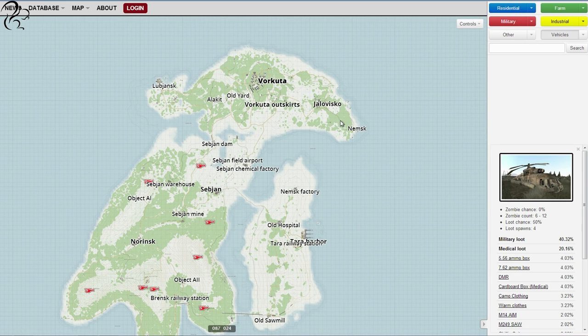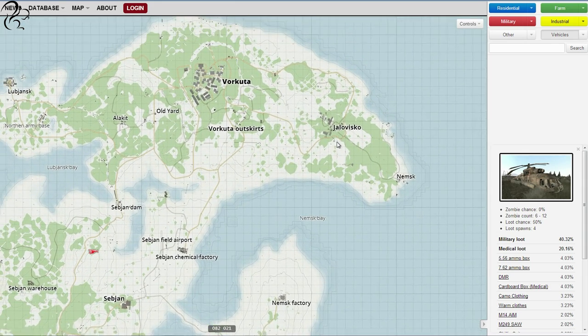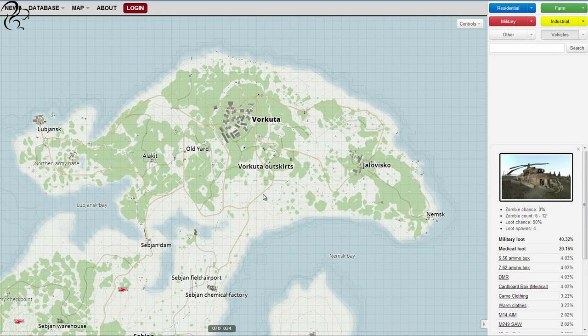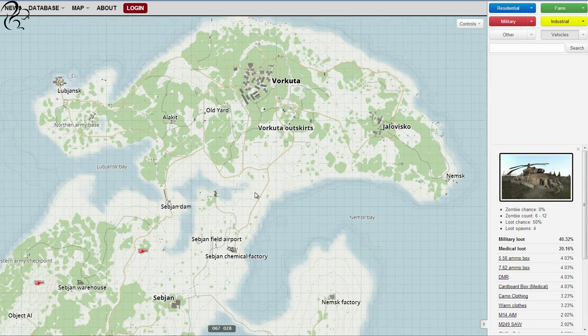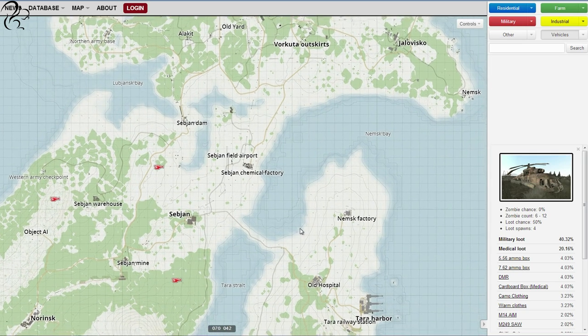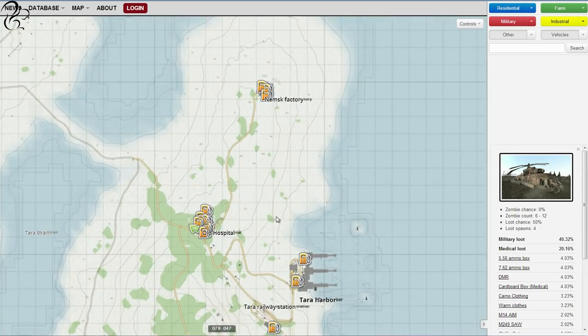Namalsk is set in the Bering Strait, which is an area between Alaska and Russia. That basically means it's within the Arctic Circle — it's very cold, very tundra-like, and it's quite hard to survive here. It's not just the other players; there are not that many animals around, and blood is a major issue.